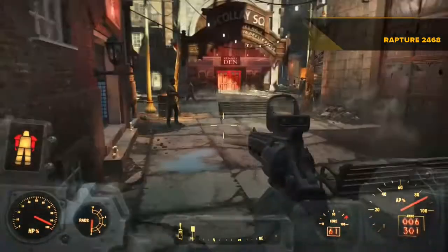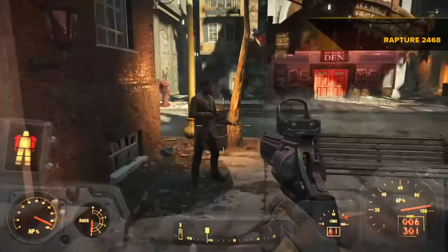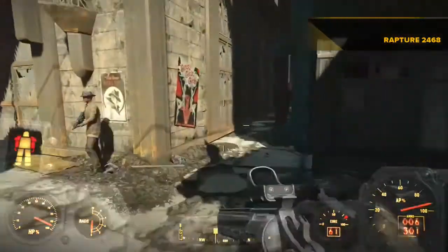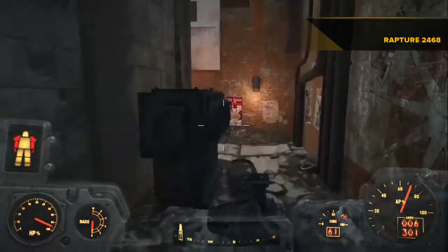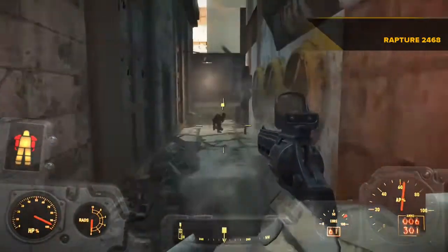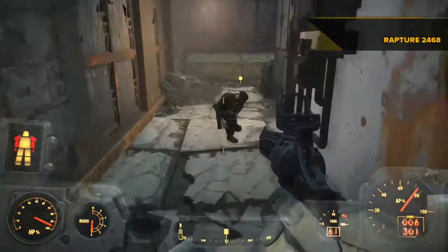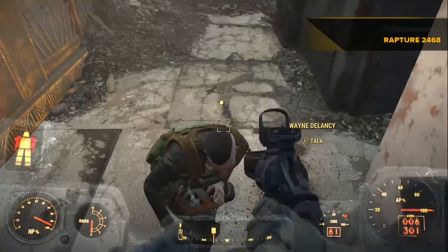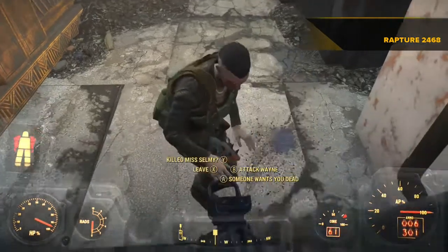I'll show you in the next part of the video the perks I have on my character. I'm about to fight a sort of mini-boss — I think his name is Wayne Delaney — and here's where you'll find him. I'm in Good Neighbor doing the Silver Shroud missions.